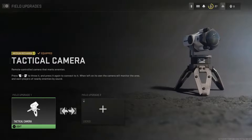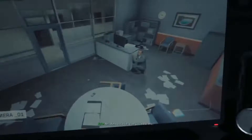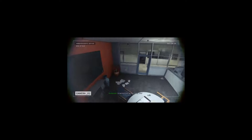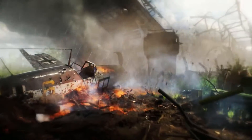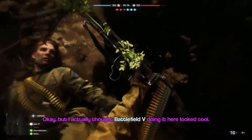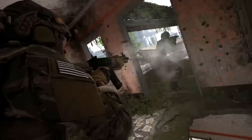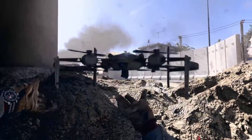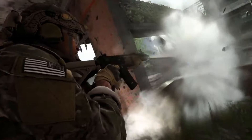Another unique field upgrade coming is the tactical camera. This reminds me of that one mission in Modern Warfare 2019 where you escort a character through a building with security cameras — I wonder if this was a scrapped idea from the last Modern Warfare. It's described as: by pressing both bumpers again after deploying it, you can connect to it. In multiplayer trailers they rarely show the UI, but what we do see is a black and white view of the area where it was placed. I wonder if you'll be able to tag people like the recon drone in Warzone, or if it's just a personal thing. It is stated that if the camera is left alone, it'll alert nearby players with noise.